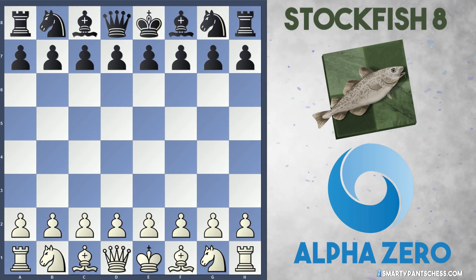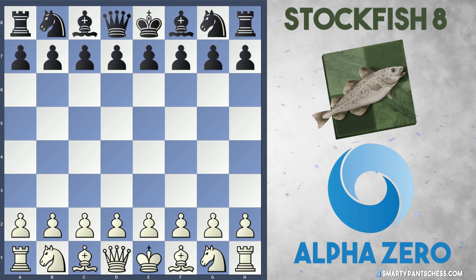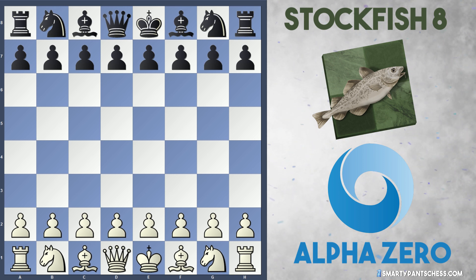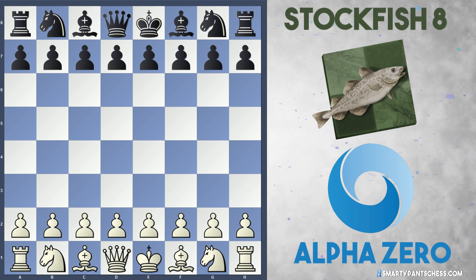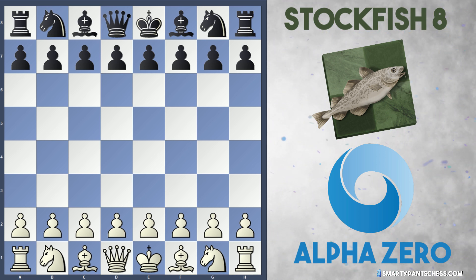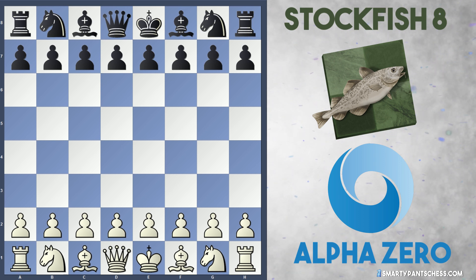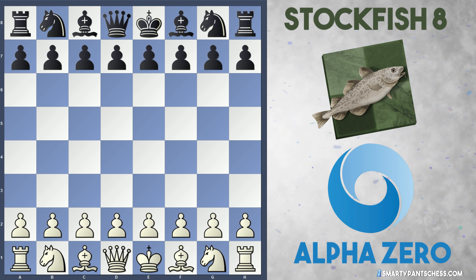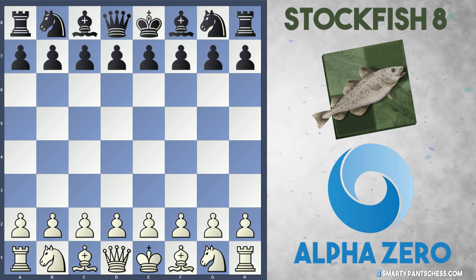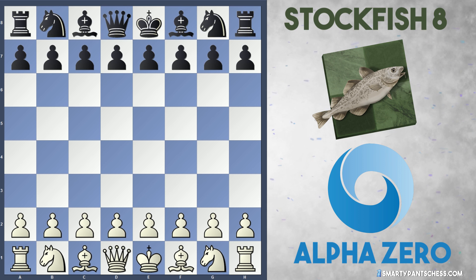Hello everyone, we're going to look at another AlphaZero vs Stockfish 8 game, played in 2018. In this game, AlphaZero is white, Stockfish 8 is playing black, and this game is just a brilliant demonstration of how to control your opponent. AlphaZero nullifies Black's attack and slowly grinds him like a boa constrictor. AlphaZero is very Karpovian in the way he plays this game, and if you love positional play, you're in for a very big treat.